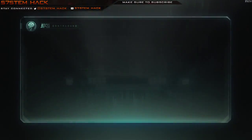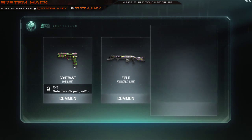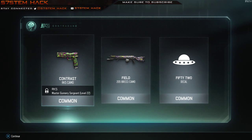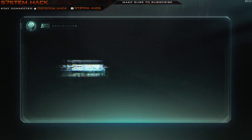Alright, eleven more to go. And here's your receipt. Seems to be getting an awful lot of this Contrast camo — just not a fan of it. Ten more. Alright, it's decrypted. Let's do this.